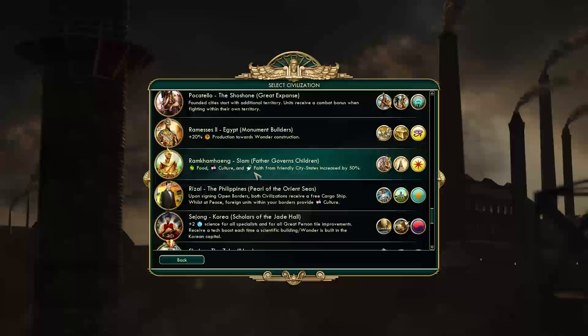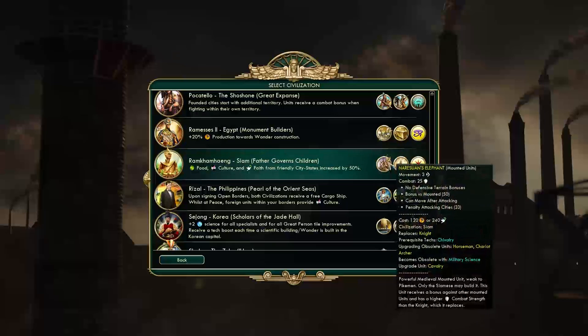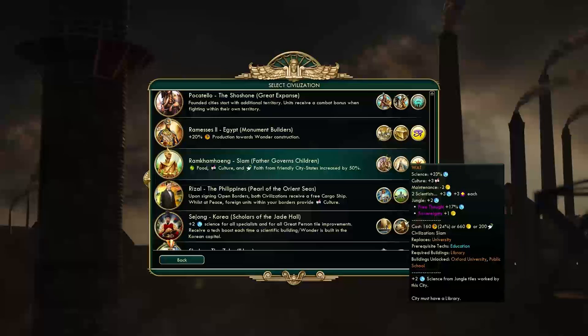Next we have Ram Cam Heng from Siam, Father Governs Children. Food, culture, and faith from friendly city-states are increased by 50%. Their unique unit is the Naresuan's Elephant, a powerful medieval mounted unit weak to pikemen and only buildable by the Siamese. It receives a bonus against other mounted units and has higher combat strength than the knight. Their unique building replaces the University and gives plus 2 science from jungle tiles worked by the city.